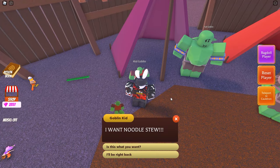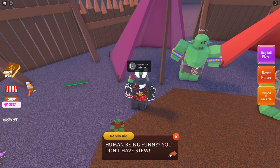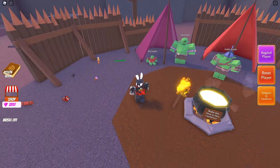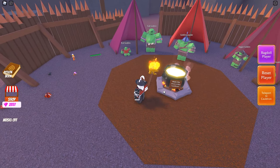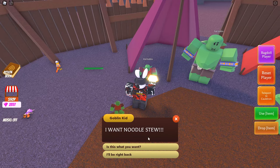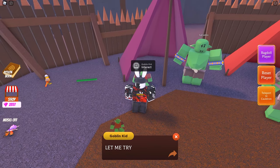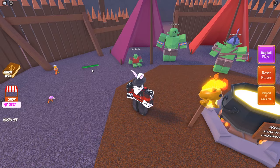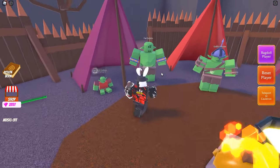The Kid Goblin says 'I want noodle stew.' I'm going to assume it has something to do with a pool noodle, so let's throw that in the cauldron and give it to him. He says 'Let me try — yummy, thanks human!' So for the Kid Goblin, all you need to do is grab the pool noodle, throw it into the cauldron, and you're good to go.